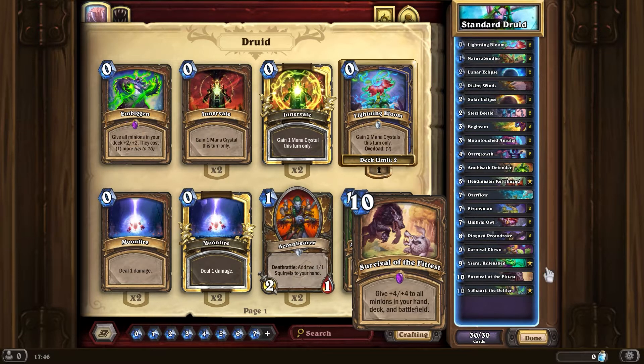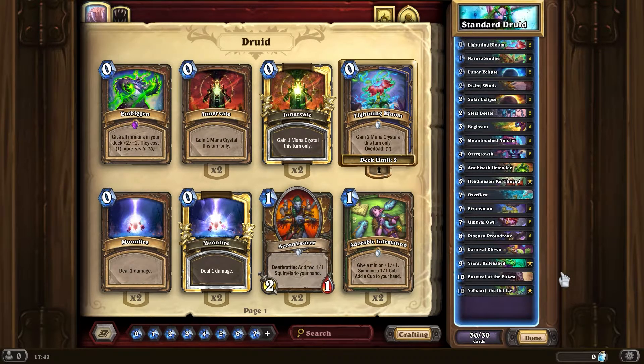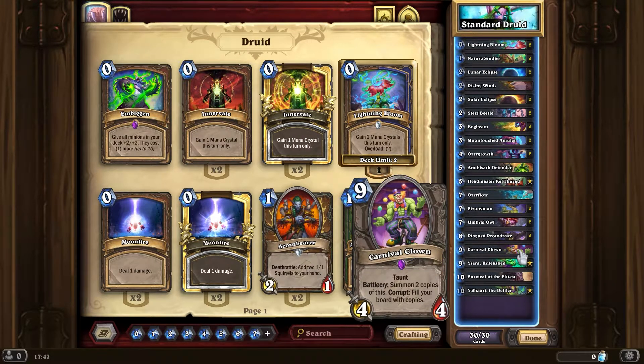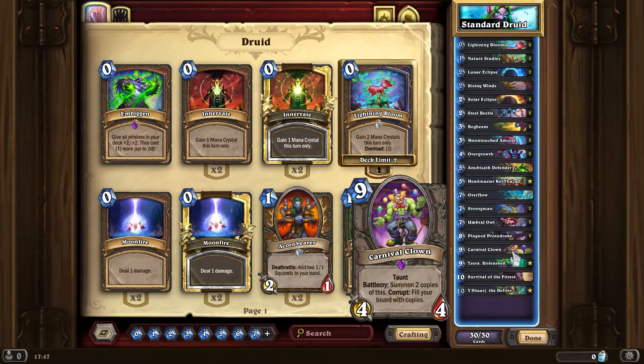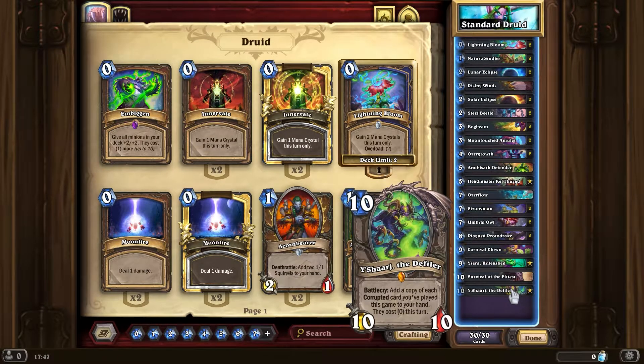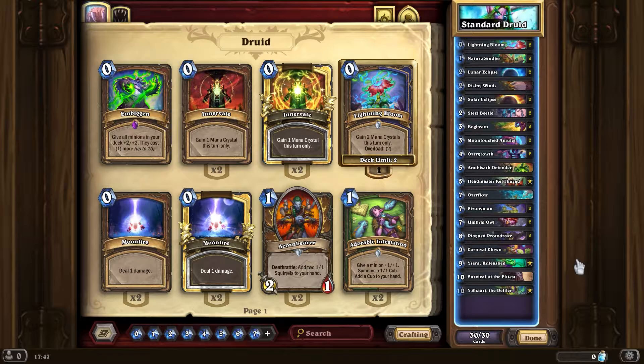You do just want to get your Survival of the Fittest. One of the best combos — maybe the ultimate combo — is Carnival Clown. Against most decks you'll face, you want to play Carnival Clown, because one of the things is it's very difficult to actually trigger the corrupt on it — you really have to do it with Survival of the Fittest.